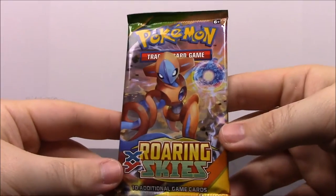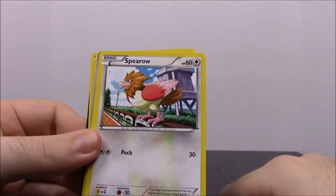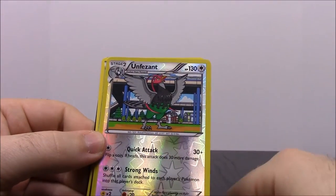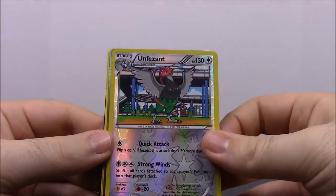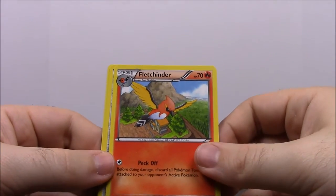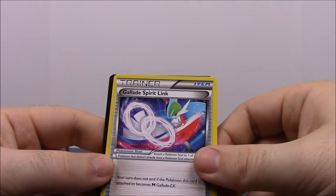Our last pack for the X box is a Roaring Skies with Deoxys on the front. First up we have Natu, Spearow, Meowth, Gligar, Venipede, and Yveltal — I don't know how to say it but it looks really cool and it's shiny. Then a Wally Trainer — I've never had a card like this, that's really weird but cool — a Fletchinder, a Wide Lens Trainer, and a Gallade Spirit Link.